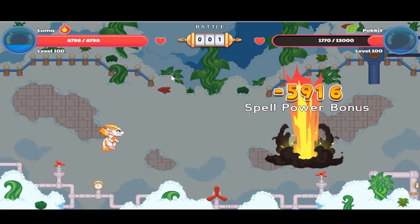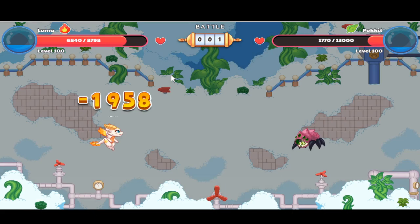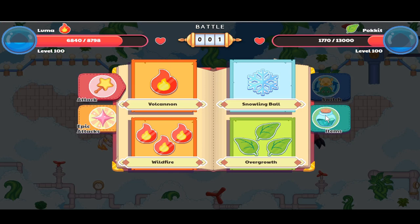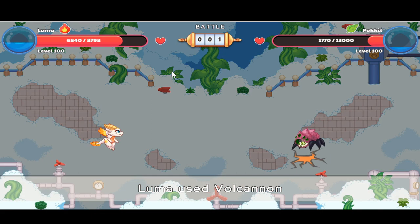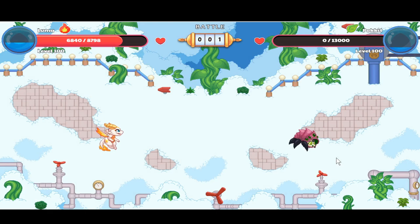Ball cannon — I was right, we can defeat this Pocket in about three shots. We're getting spell power bonuses so let's use Volcano to take it out. Now we're moving on to battle number two after this Pocket is defeated.